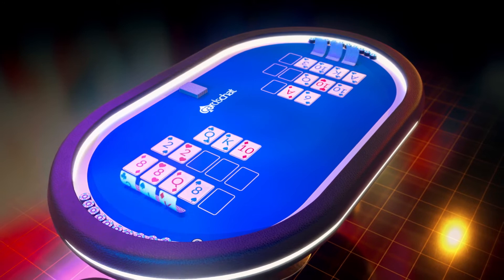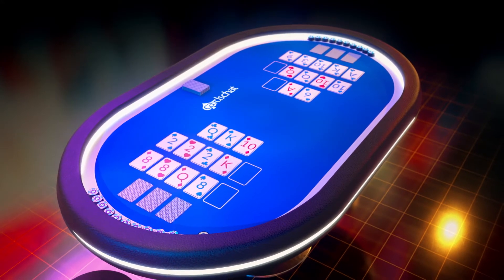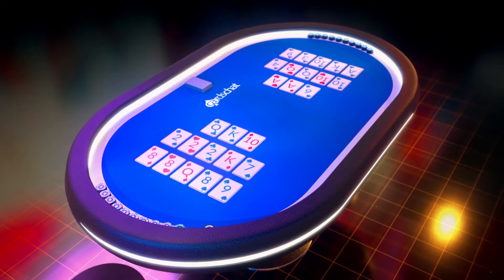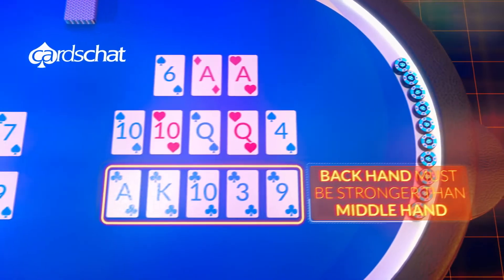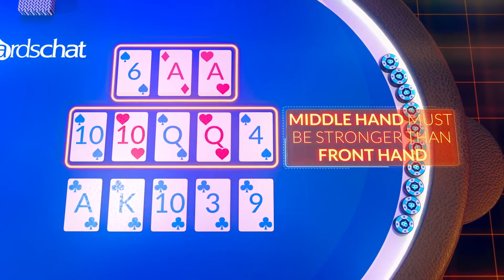Receiving just a few cards at a time, the aim is to place 13 cards in order to make two separate five-card poker hands, as well as a third which comprises just three cards. We call these the front, middle, and back hands. Your back hand must be stronger than your middle hand, which must be stronger than your front hand.